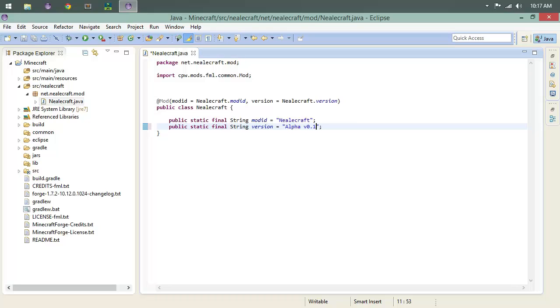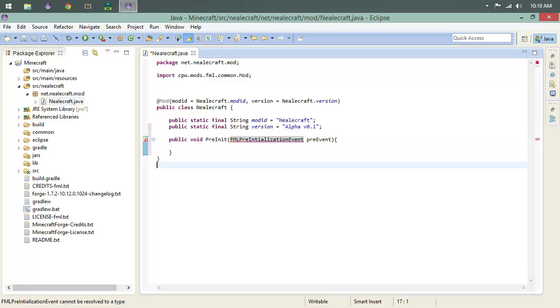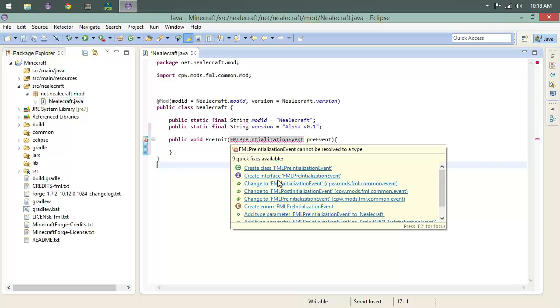Now we need to build three methods that will be the backbone of our mod. The first is `public void preInit(FMLPreInitializationEvent event)`. If you spell these wrong that's okay — Eclipse will suggest the correct class via autocomplete. We also need to place `@EventHandler` above each method and import it.